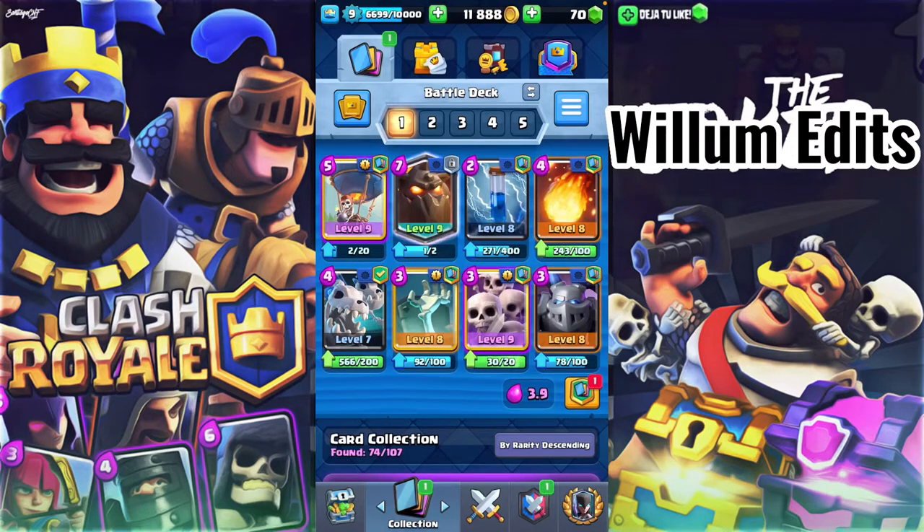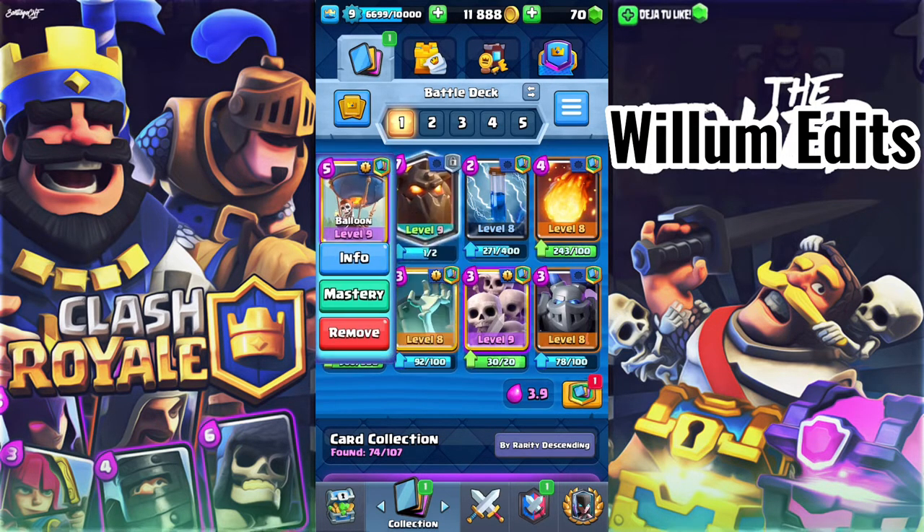Hey guys, what is up? So today I'm actually going to be showing you how to use the Lava Loon deck in Clash Royale. I'm just going to go over the basics quickly. We've got Lava Hound and Balloon to get the nice damage — the Lava Hound tanks while the Balloon does lots of damage, very high DPS.